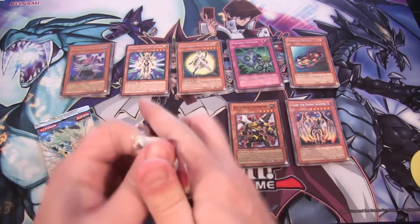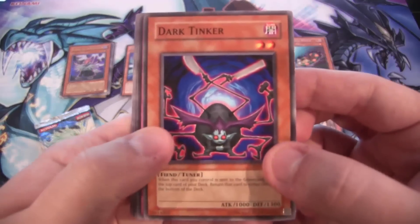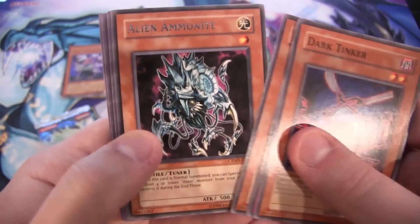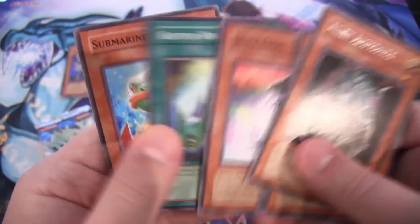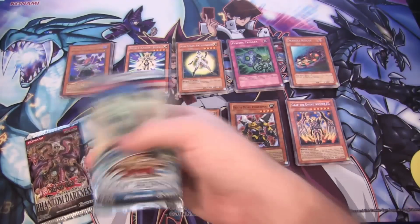Crimson Crisis — come on, Red Dragon Archfiend Assault Mode! Alien Ominite for our rare — that's pretty good. Dupe Frog! That just reminds me of the frogs and Treeborn Toad — we're getting closer to that era.